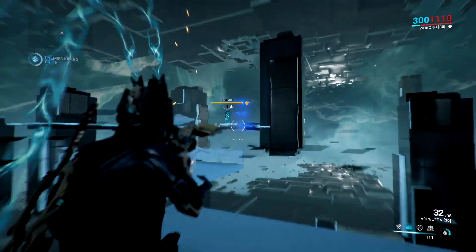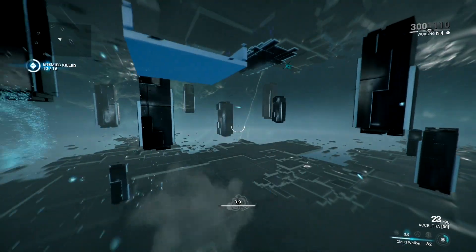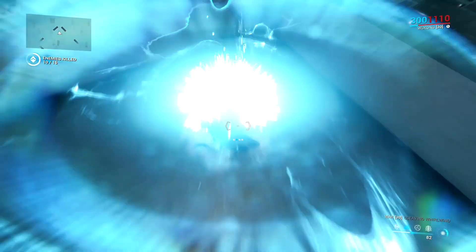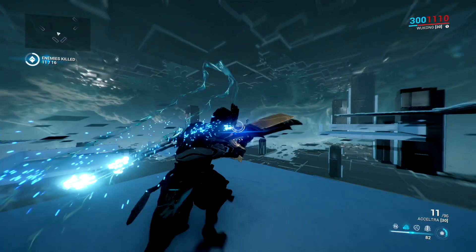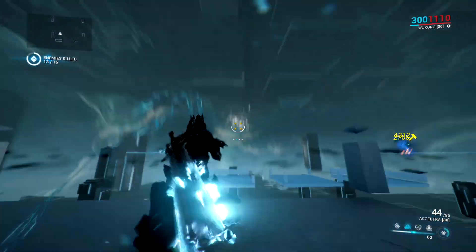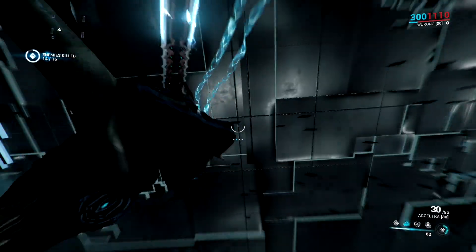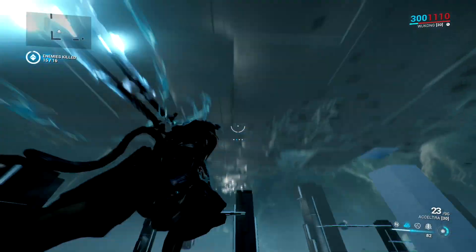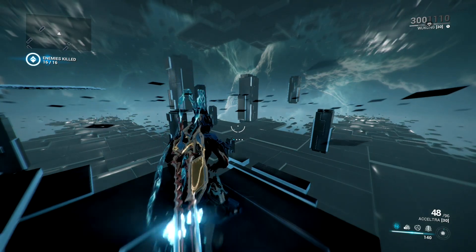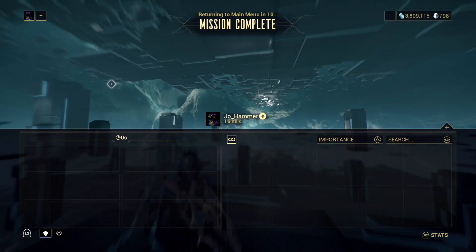I don't even have to be particularly accurate. We're on one more platform — they gave out a little earlier, though, it felt like. Luckily, Wukong can save themselves. Need the enemies to show themselves real quick here. But there we have it — not too difficult, in my opinion. You really can make light work of it, as long as you have basically any automatic weapon.